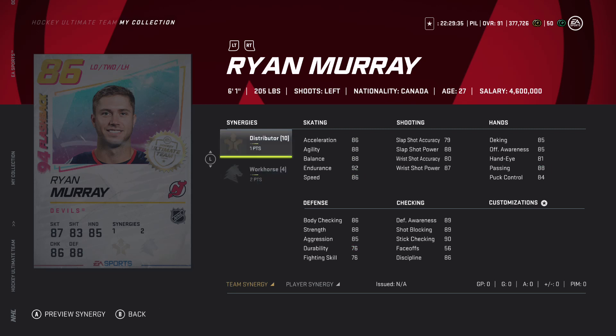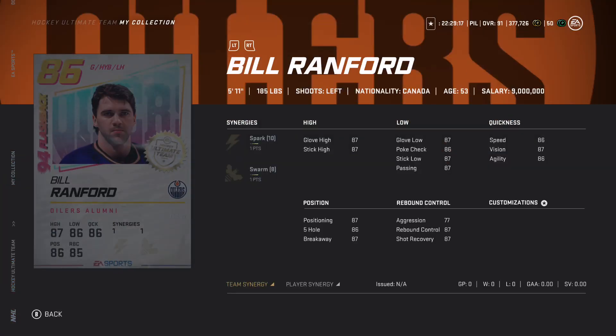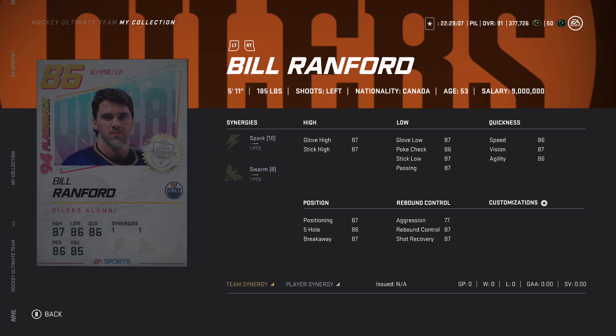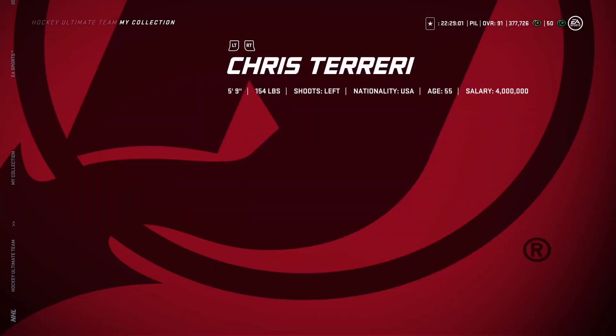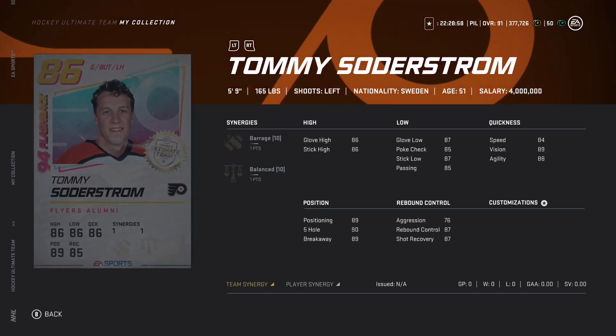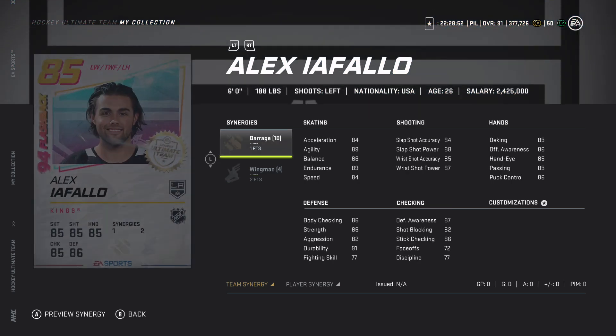Ryan Murray - wow - 86 speed, 89 with Distributor. Workhorse can make him go up to 89 speed and then 93 acceleration with Spark activated. This card is really good and will have a lot of value considering it has Distributor to start off with and two to Workhorse. Bill Ranford has Spark and Swarm - I think those might be the two best synergies after the top ones. Barrage and Balance get the same synergies and then Mike Vernon has Heart and Soul and Spark.